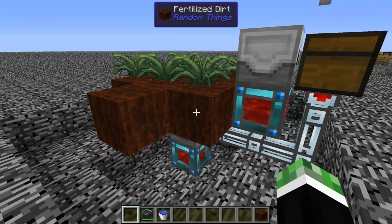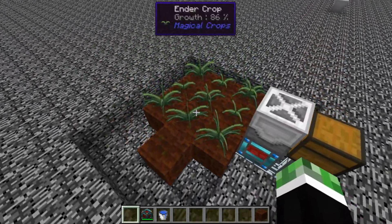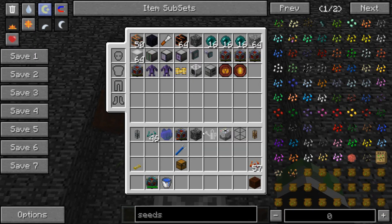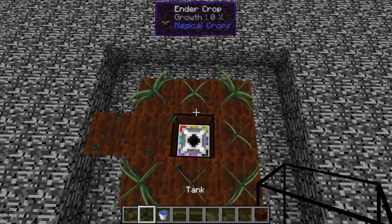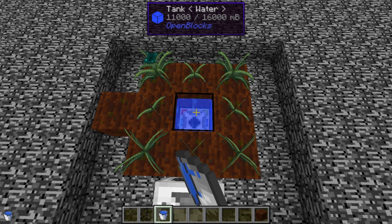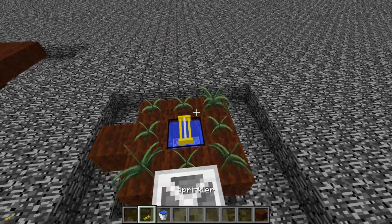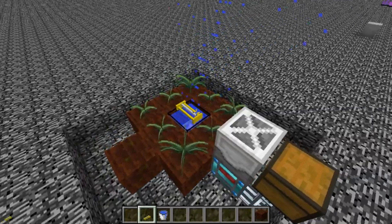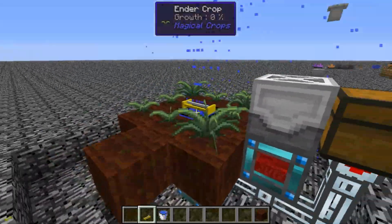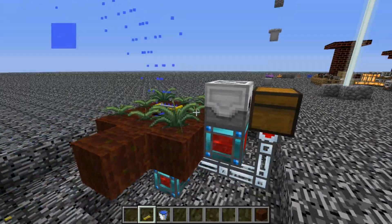With fertilized dirt it improves the growth rate of the crop. What I like to do is take out the middle block and put a tank - it has to be an open box tank with water in it - and then place a sprinkler on top. The sprinkler works in a 9x9 area centered on the sprinkler and will also increase the growth rate. So this is the most efficient lower tier automated crop farm.